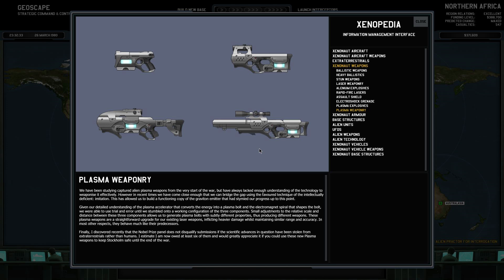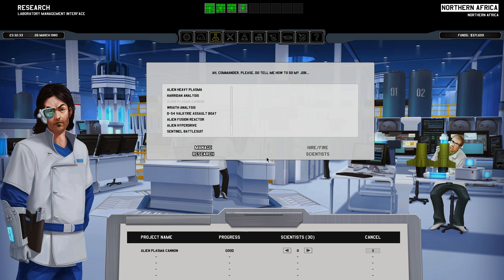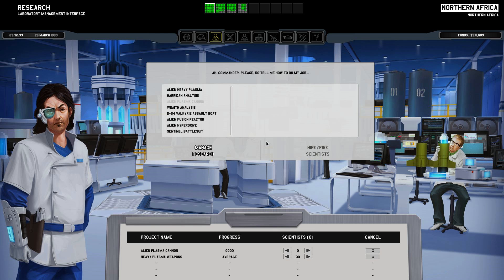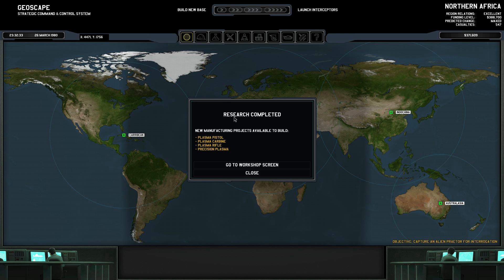The Nobel Prize panel does not disqualify submissions if the scientific advances have been stolen from extraterrestrials rather than humans — I estimate I am now owed at least six of them. I'm not sure you're going to get the Nobel Prize for peace, though. We've finished research on that, so the next thing to research is heavy plasma weapons, which will presumably let us build even better spice troopers and probably give us free upgrades to our base defenses and aircraft.